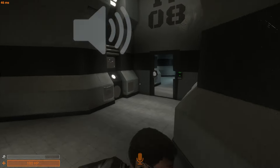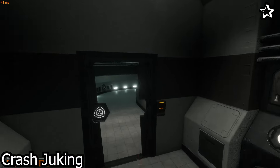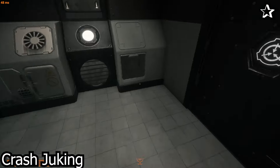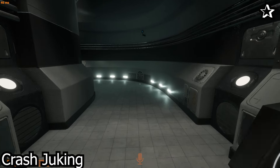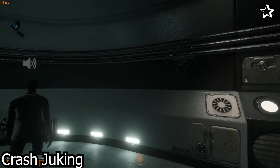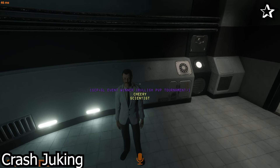Now let's talk about the final and craziest juke for 173: crash juking. This is where you're really at an impasse and don't know what to do. If you're cornered and just don't know what to do, you might as well just run into him and go past him. See if it helps out because it may be a bad idea, but it could work. If you can fake him out within his hitbox, it does give you a lot more breathing room to work with.